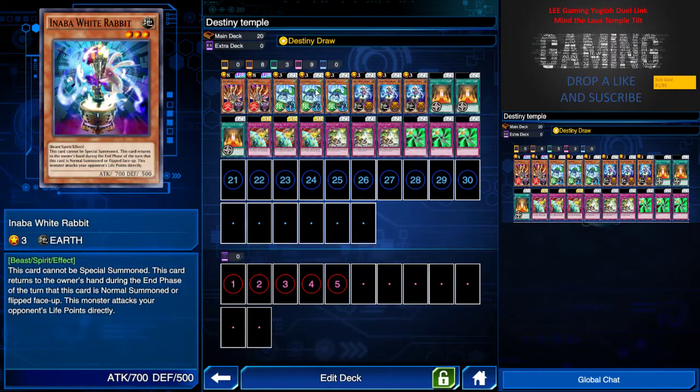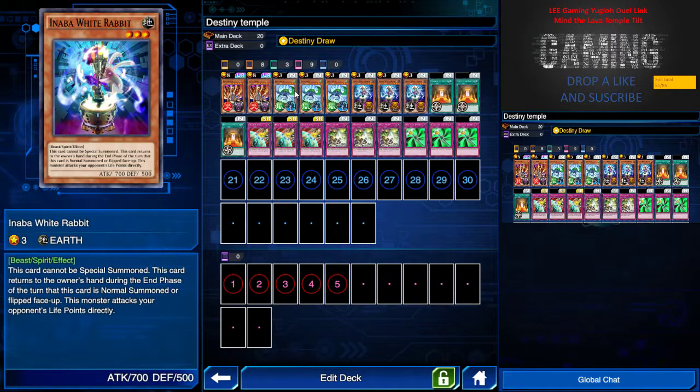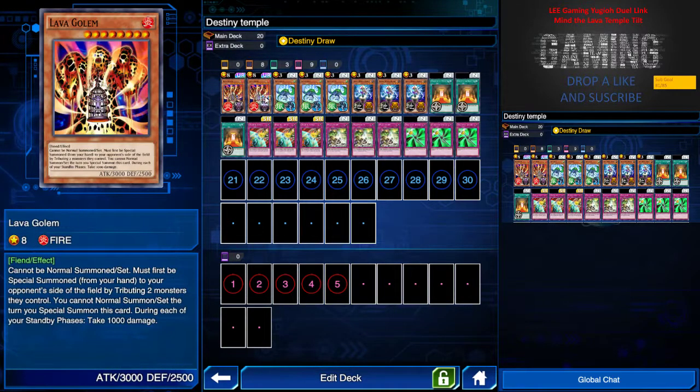These small monsters, when they attack, can attack directly to your opponent and they will come back either to your hand or by banishing. Next we have three Temper of the Mine, which is the core of the deck, because any battle damage a player takes becomes one thousand. So basically your Rabbit and Sky Starry when they attack become a thousand each. With only four thousand life points in this game, all you need is four attacks. Use Lava Golem for the finishing with the 1000 damage effect each turn.